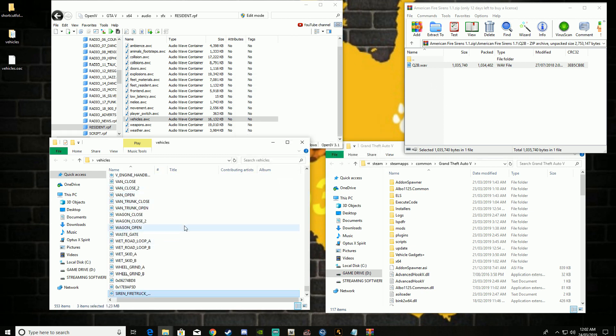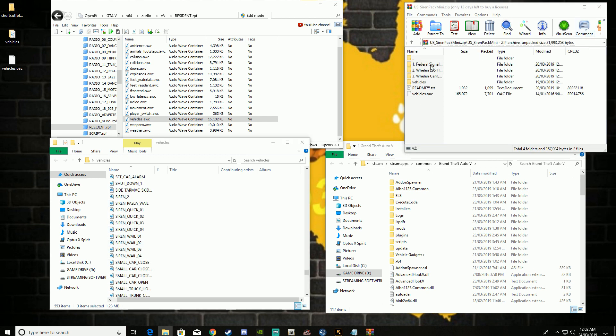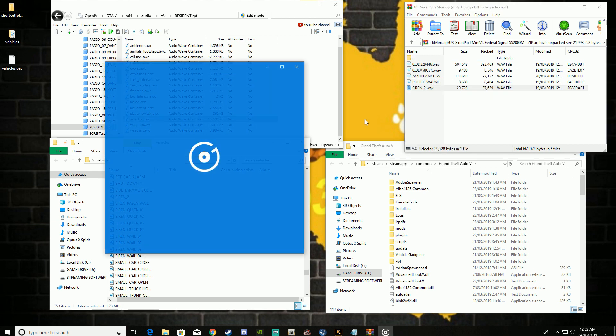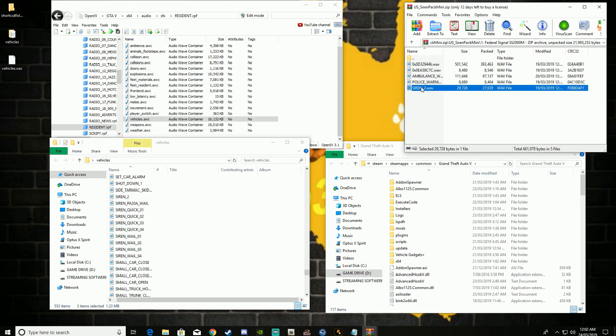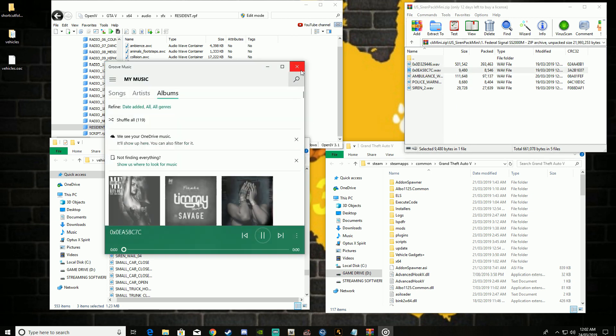Now you think you're done — no, you're not done just yet. You've got a long way to go. Close that out. You want to come over to your lovely siren pack, whatever sirens you're using. It doesn't have to be the one I've left in the link. The ones I'm using are the Federal Signal. Go ahead and fire them up. Now just click on the sounds and it'll tell you what sirens you're using.